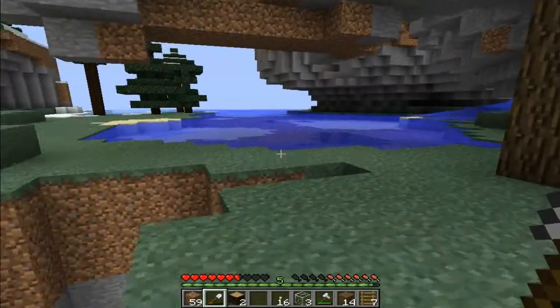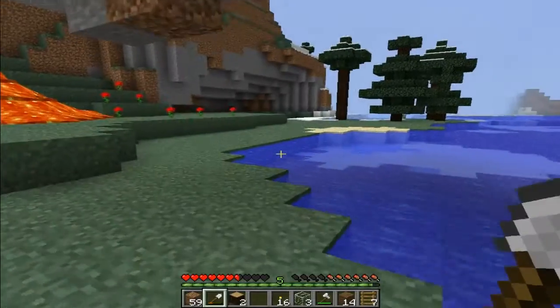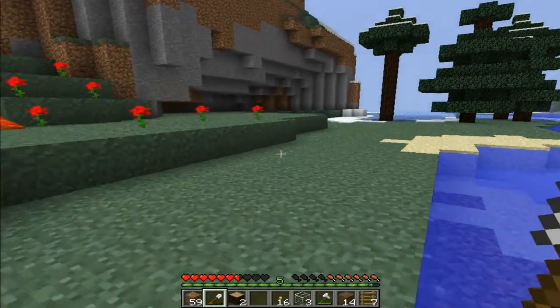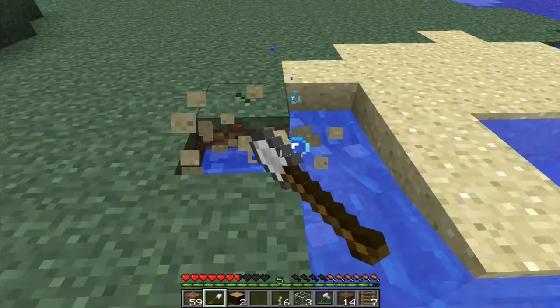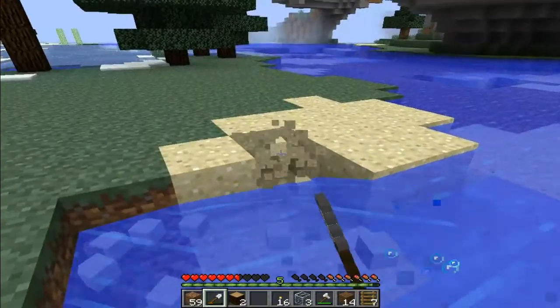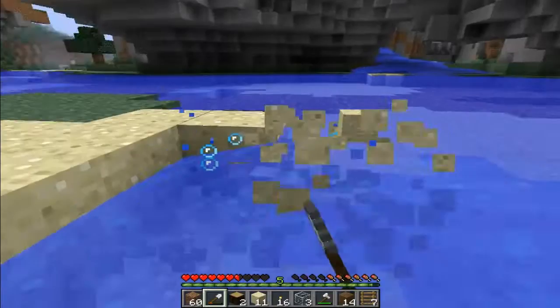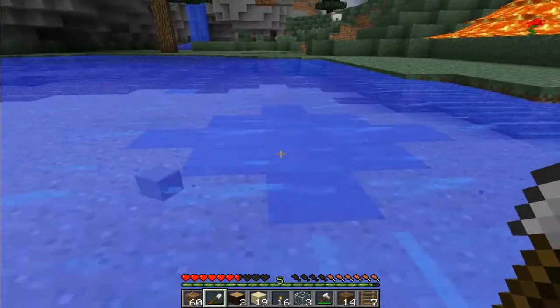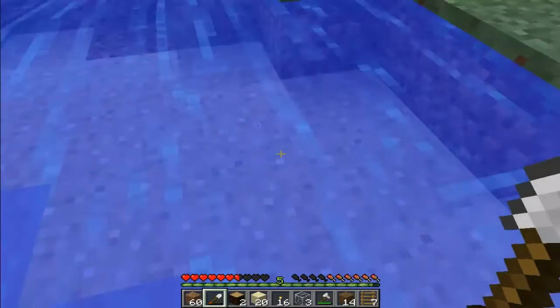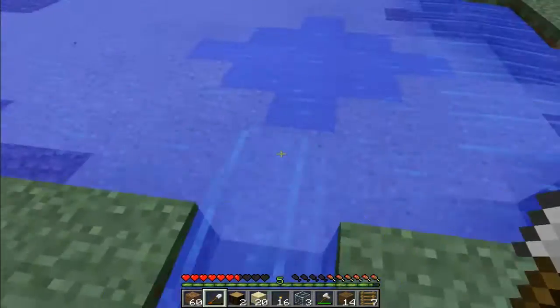For me, that ravine was so disappointing. I was really hoping for a nice adventure, but I guess my expectations were a bit too high, because it did kind of look small in and of itself. I don't know exactly how much glass we're getting here — I think you get a better deal when you make the sand block.